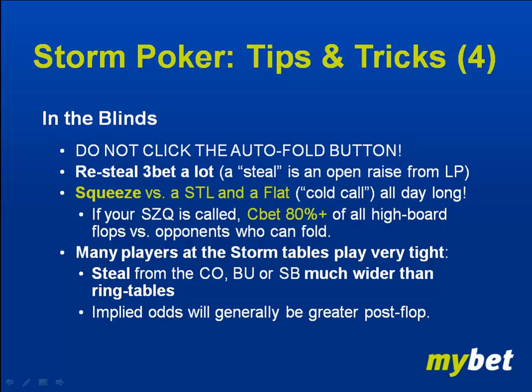Do not click the auto-fold button — I already mentioned that in the first video. In general, if you are in the blinds, re-steal three-bet a lot as a squeeze, especially if you do get flatted versus your squeeze by one opponent. You want to make a c-bet of about at least 80% on almost all high board flops in general. These are general tips, general recommendations — it's always context-based, always opponent-based.